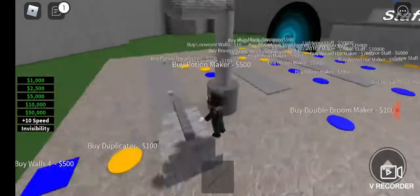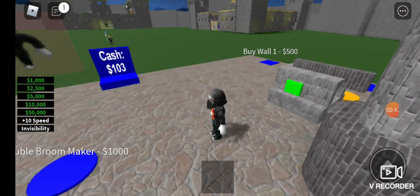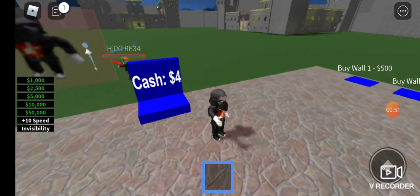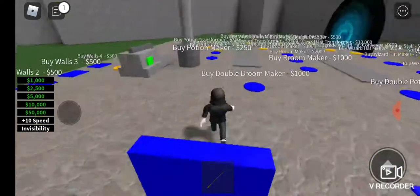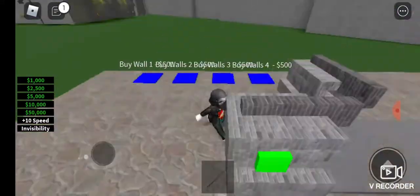I'll be back once I can buy the second version of this. There is someone trying to attack me so I'm going to equip my wand and fight them back. I got them! That was helpful because I did not stand a chance — they had like a meteor staff.